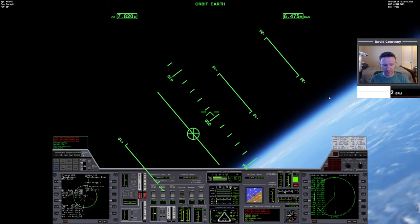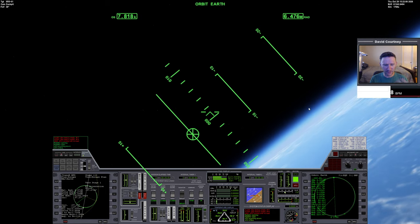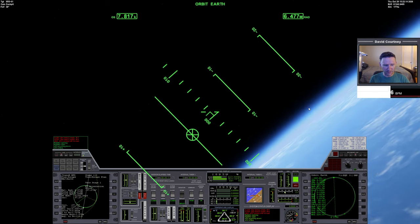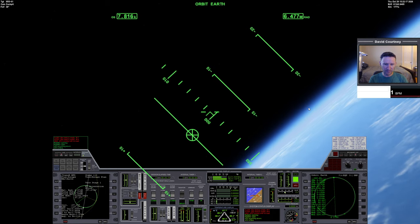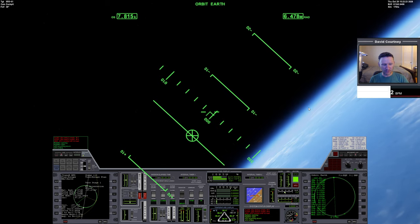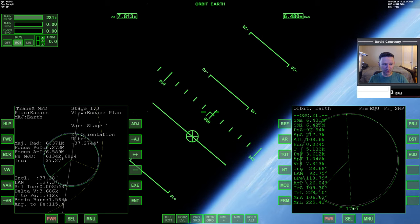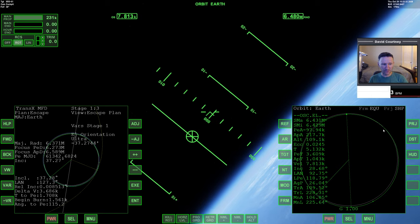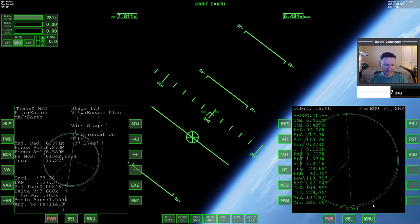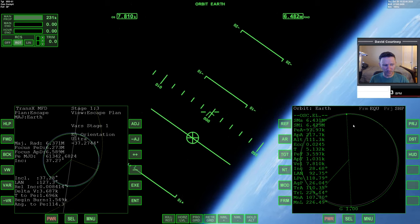We're basically in orbit, but we need to circularize our orbit. However, we have a lot of these fuel modules that we've already burned through. So rather than circularize our orbit and then dump those extra fuel modules — which will keep them in orbit — we'll dump them now so that when they go around to the low side, they'll enter the atmosphere and eventually crash. So if we eject those modules now, they will continue this path, and then when we get to Apoapsis, we'll raise the other side of our orbit, but those modules will just go around and burn up.